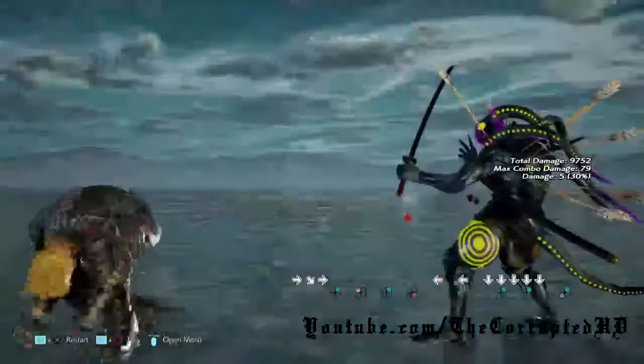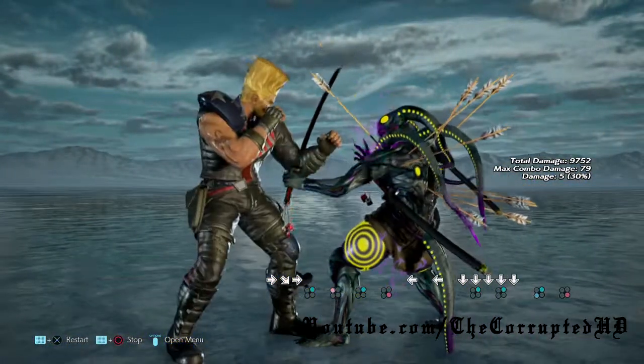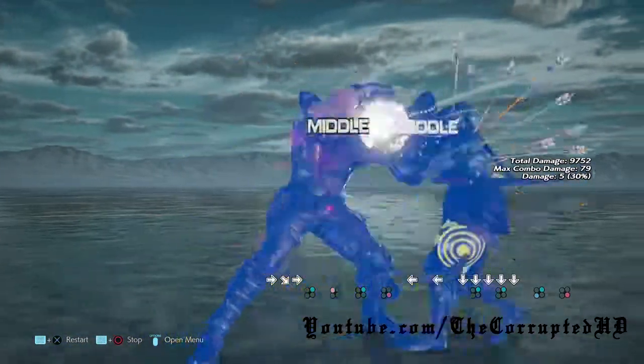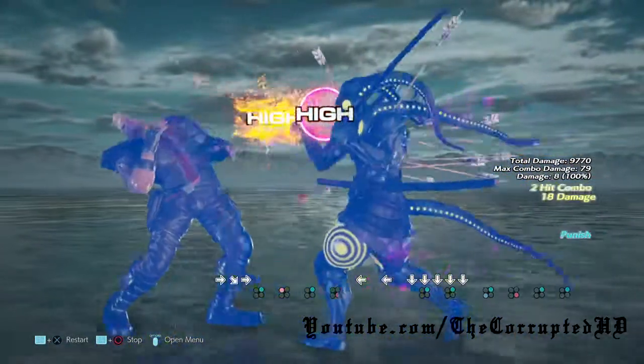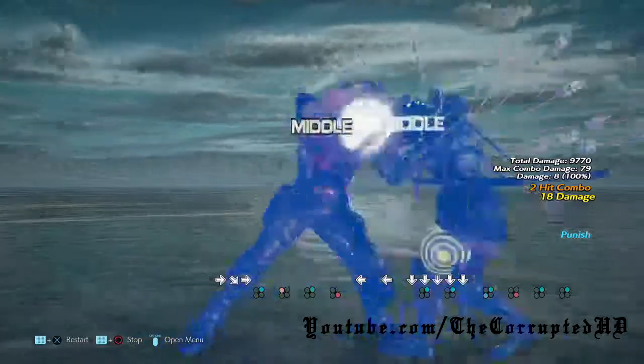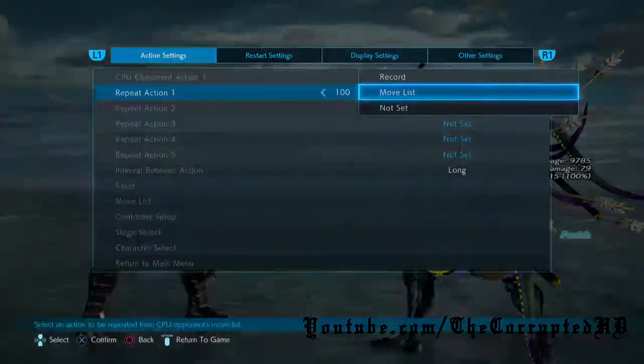The next move is quarter circle back 1 plus 2. This is a high hitbox mid, but fortunately it is at least negative 12 on block. And the move after that we have while rising 3-2.